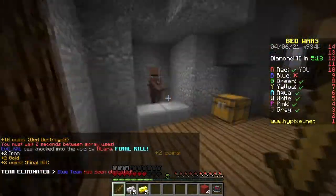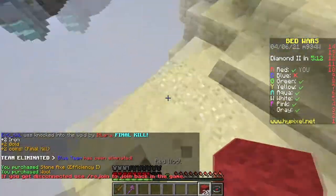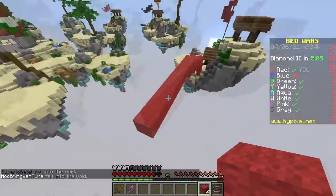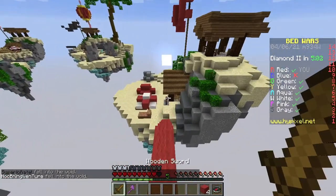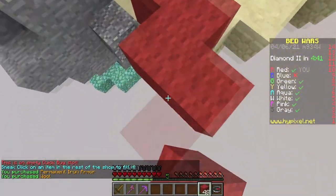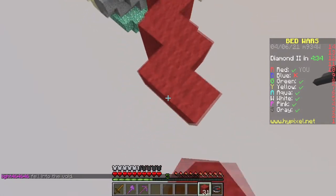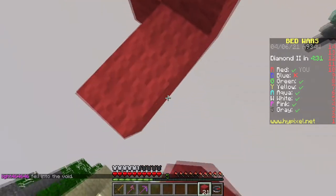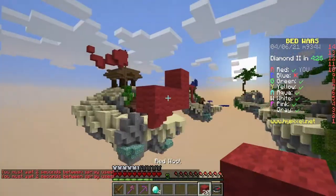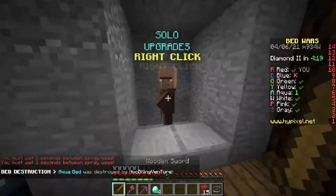I'm gonna get that final because of that new BedWars update. Otherwise I would have waited for him to die and then get his bed because I wanted the final, but who cares — I'm on my alt, I don't care about finals here. I just woke up also... how big is that crosshair? That crosshair is weirdly big. Speed bridging is so hard with this — why is it hard to speed bridge with a bigger crosshair? That's weird. We found a downside of not using a client, because with clients you can change your crosshair and this is just way too big.